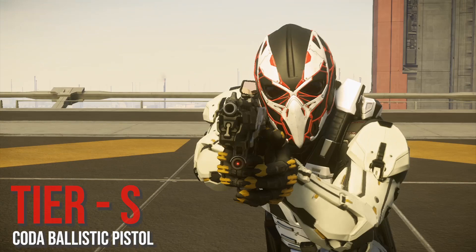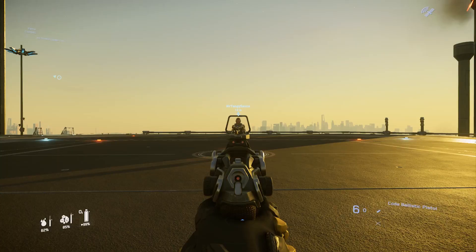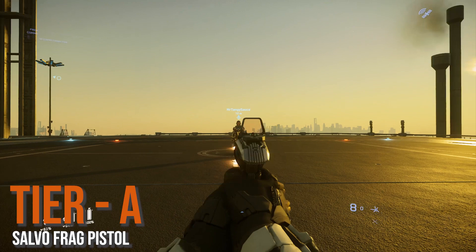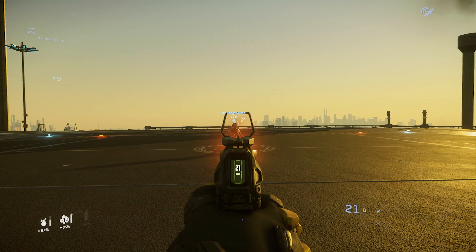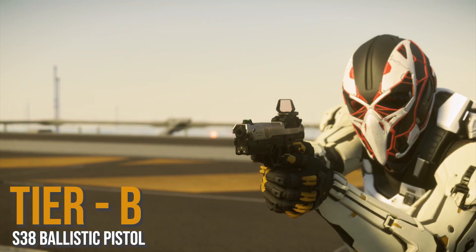Next we have pistols. Coming in as one of my favorite guns in the game is the Coda ballistic pistol. The Coda is capable of taking out anyone in any armor with one shot if you land it in the right place — and I love that about it. Next we have the Salvo frag pistol — it was a hard call between S and A. It has two modes: hold left trigger for a shotgun burst, or tap for single fire. Then we have the Arc Light energy pistol at tier B — very fun to fire and you can fire really fast if you tap.